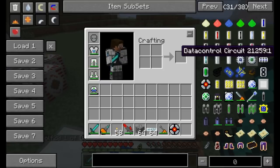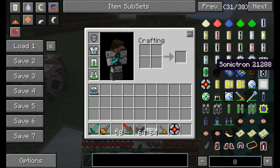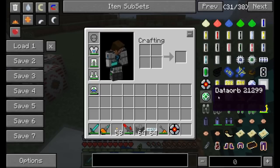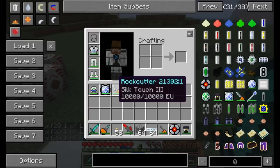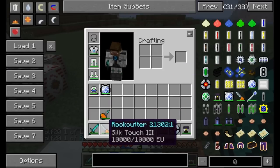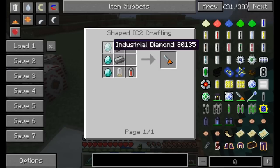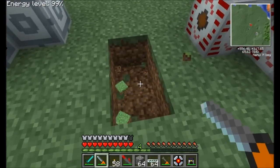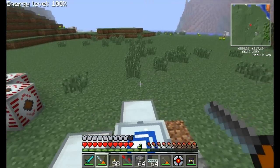Now let's talk about a few of the items that are added here — crazy, wacky stuff. You can see there's that lapatronic energy orb which stores 10 million EU. You also get a lapatron pack, a rock cutter which is a tool that has silk touch on it — it needs some steel ingots, an electronic circuit, a rechargeable battery, and three diamonds. But it's basically built-in silk touch, so when you harvest stuff with it, it gives you what you would get if you had harvested with silk touch.